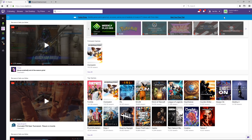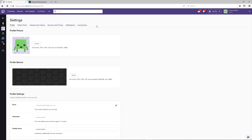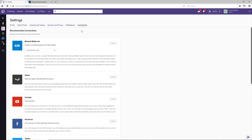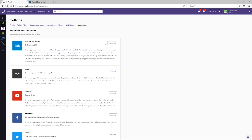So once you have all these accounts, simply go to Twitch, and at the top right of the page, click on Settings. From here, click on Connections on the far right, and then right at the top, you will see Blizzard Battle.net. Choose whichever region best represents where you live, and click Connect. This will then bring up the login prompt for your Blizzard account, log in, and you are 100% good to go.